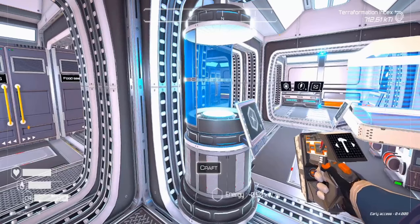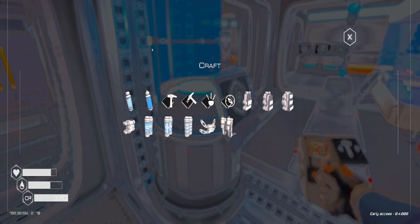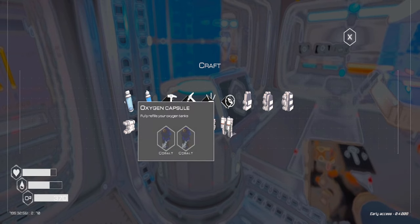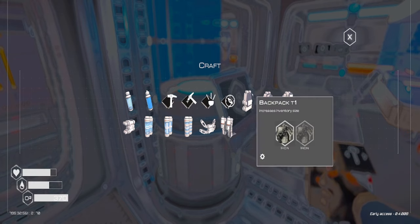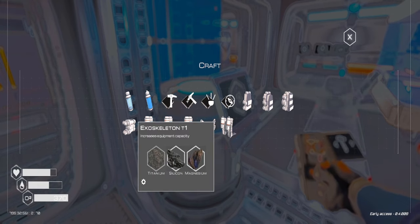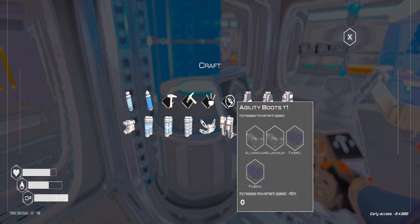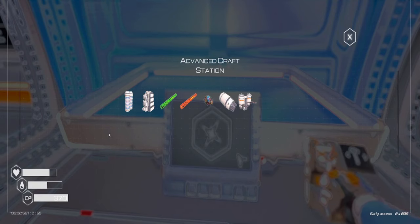Here in my base we have the crafting station tier 2. It can be crafted in a living compartment once you equip the construction microchip. It costs only one iron and one silicon, and the power usage is 0.5 kilowatts per second. It can craft everything from tier 1, plus the compass, backpacks tier 1 through 3, exoskeleton tier 1, oxygen tank tiers 1 and 2, and agility boots tier 1.